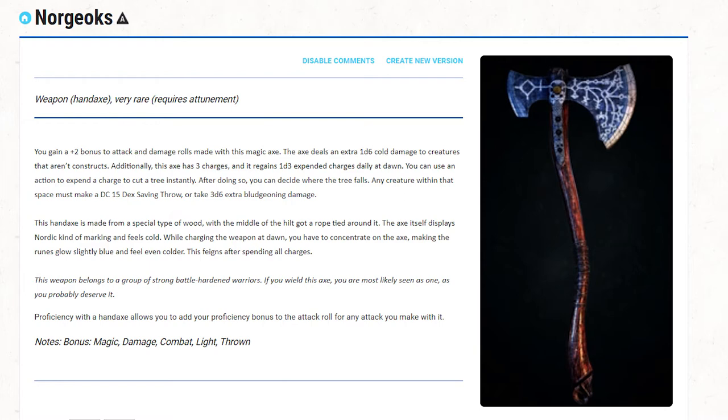You can use an action to expend a charge to cut a tree instantly. After doing so, you can decide where the tree falls. Any creature within that space must make a DC 15 Dexterity saving throw or else take 3d6 extra bludgeoning damage. This hand axe is made of a special type of wood with a rope tied around the middle of the hilt. The axe itself displays Nordic markings and feels cold. While charging the weapon at dawn, you concentrate on the axe making the runes glow slightly blue and feel even colder. This fades after spending all charges. "This weapon belongs to a group of strong, battle-hardened warriors. If you wield this axe, you are most likely seen as one — as you probably deserve it."